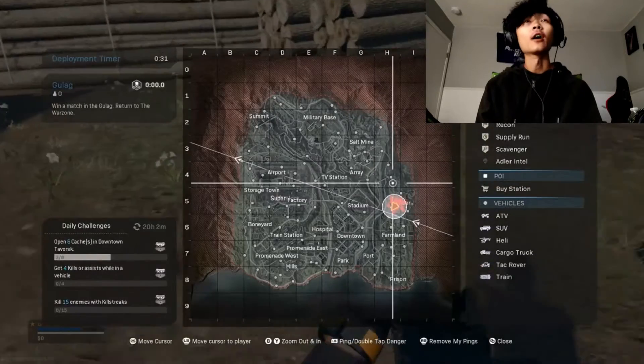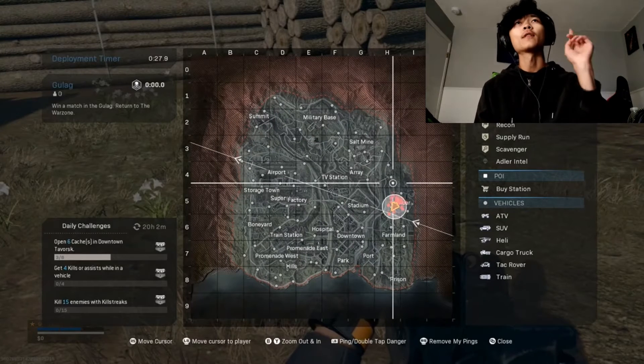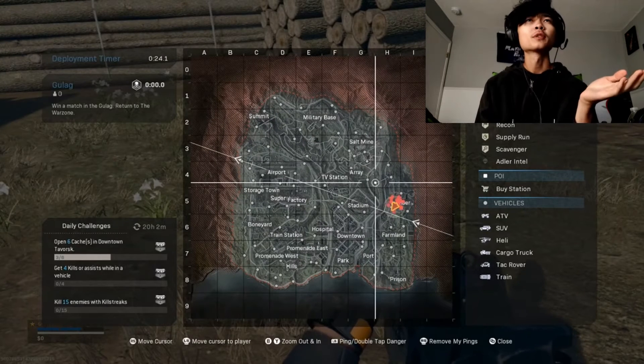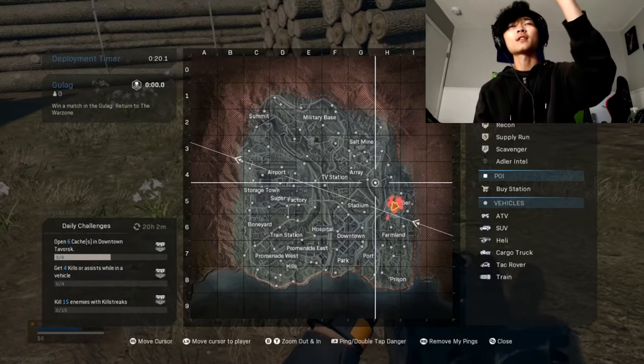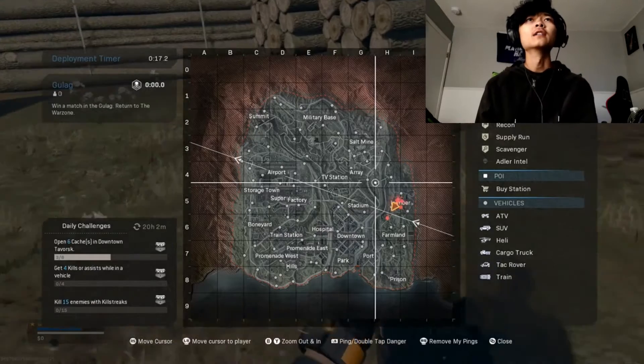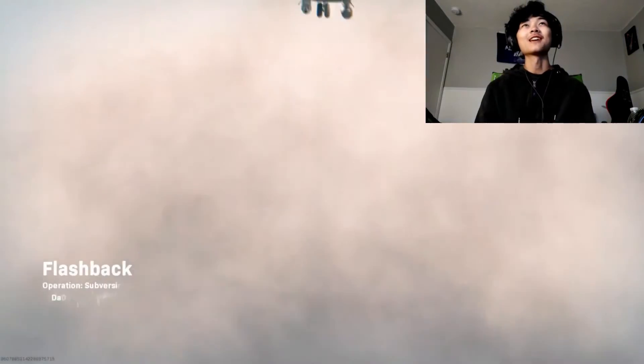If anybody hasn't seen it yet, this is the new map. Most of it's the same, however, instead of Damned, now we have Summit. I'm not sure if any other places were replaced, but next to Superstore, now there's a factory, there's a salt mine in the top right that I don't believe was there before. Besides that, I'm pretty sure everything else is the same. All right, here we go, loading into the game.